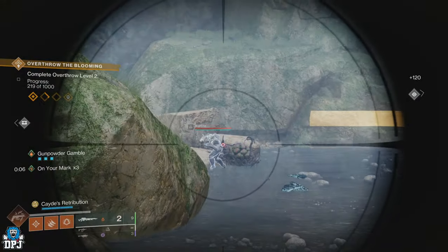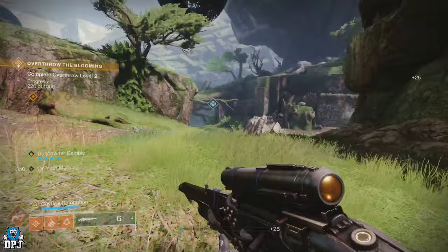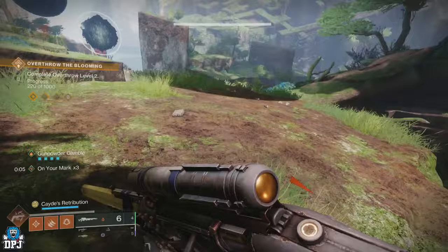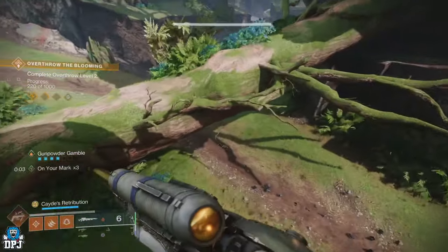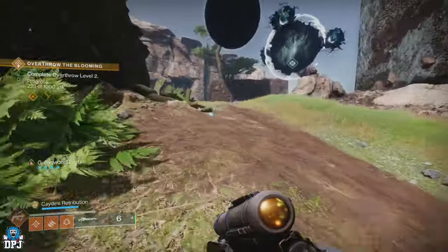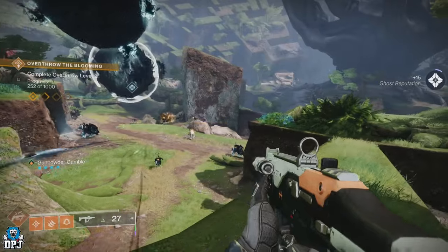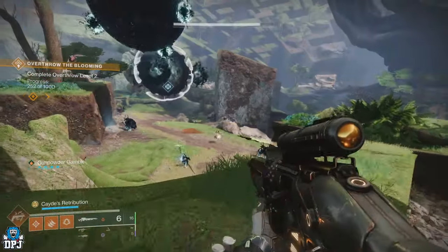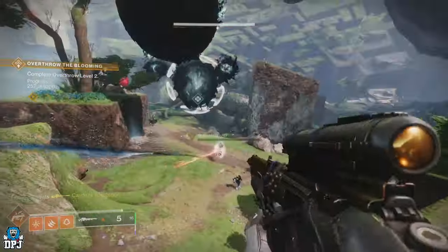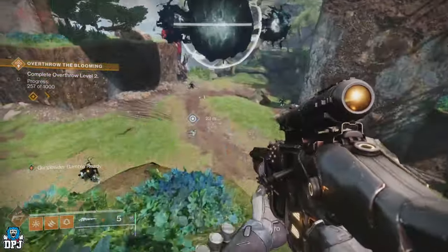This can be used alongside any other subclass too. Whether you want to use Strand, Stasis, Void, Arc, or Prismatic — you can still get that Golden Gun shot as long as you're wearing Celestial Nighthawk. Exotic class items are coming out next week, and if the Celestial Nighthawk perk is available on those, this is going to be absolutely wild. It is utterly brutal.